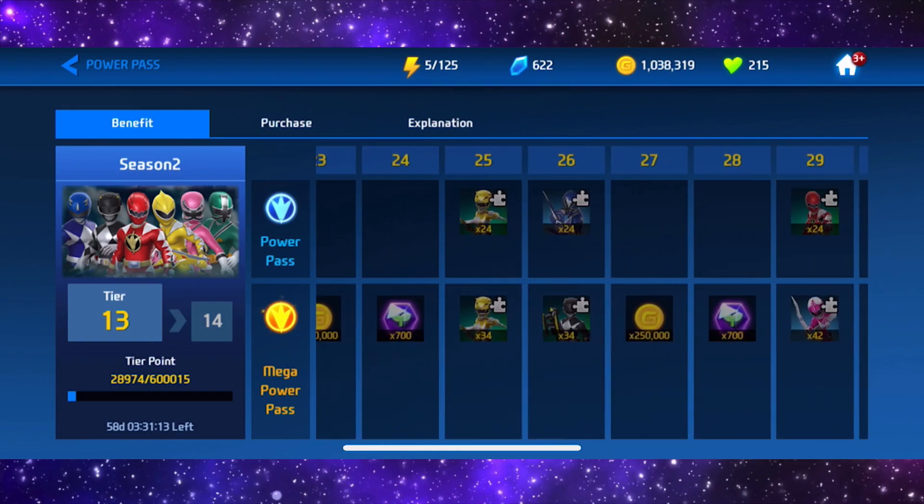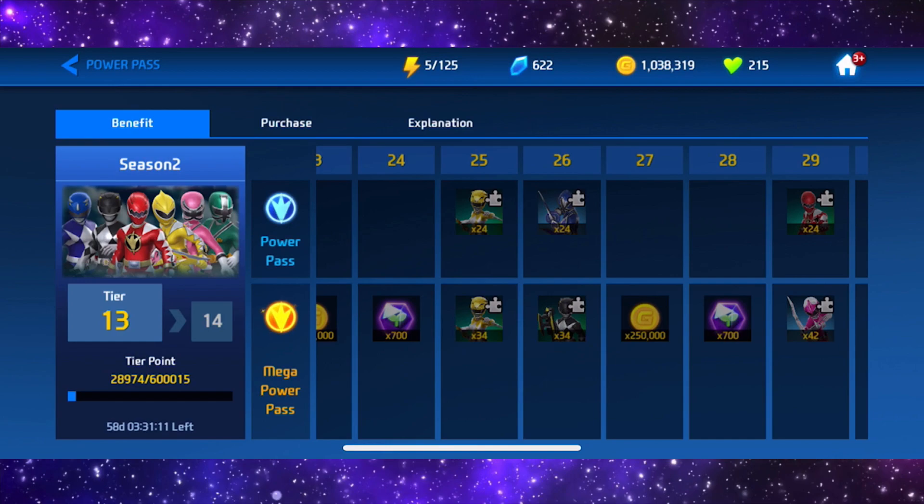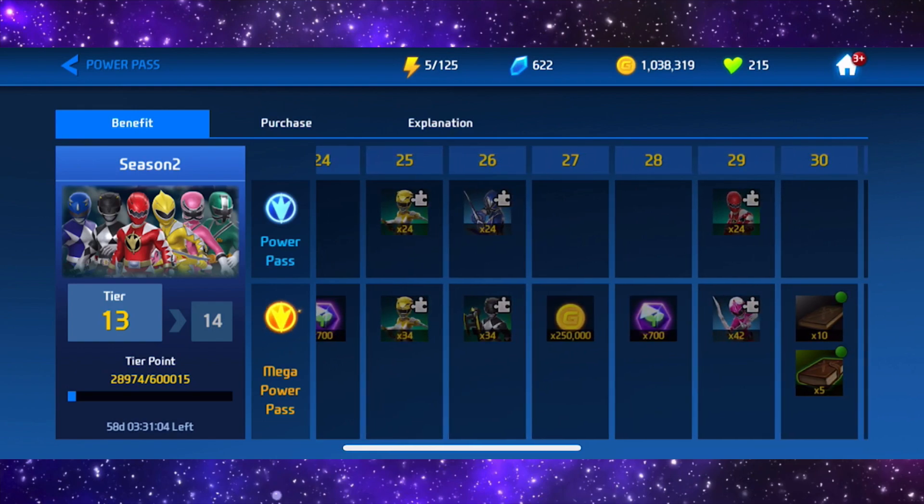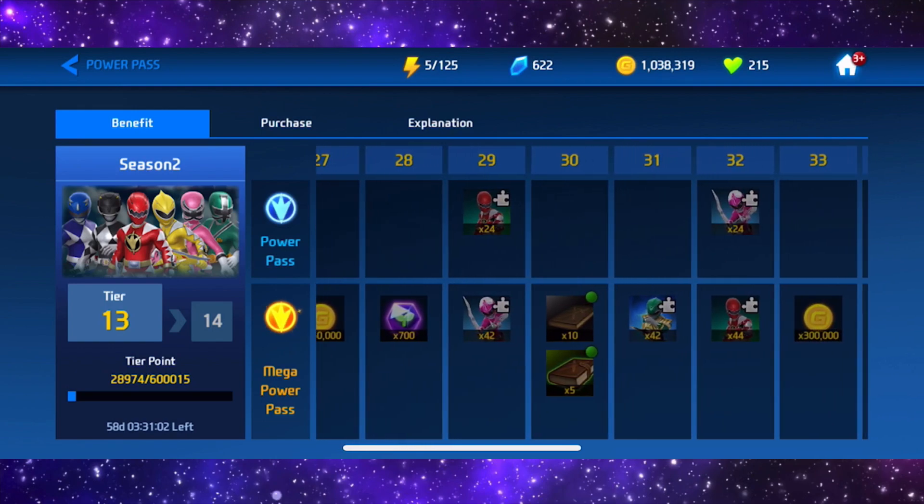Let's go to halfway — tier 25 you get 24 Wild Force Yellow and 34 Wild Force shards, which is very nice. Tier 26 you get 24 Blue Samurai.